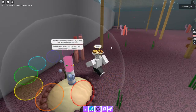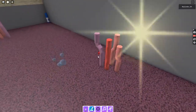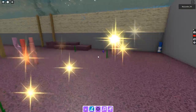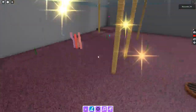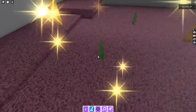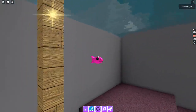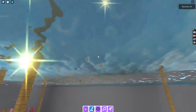So they escape and you have to find them. Here's the red one right here, here's the purple one, here's a green one — it sometimes goes to the sewer pipes. Here is the cyan one.